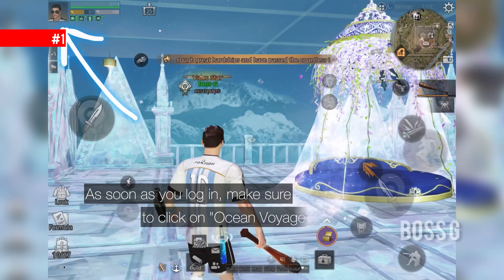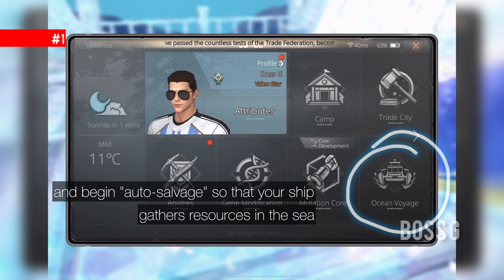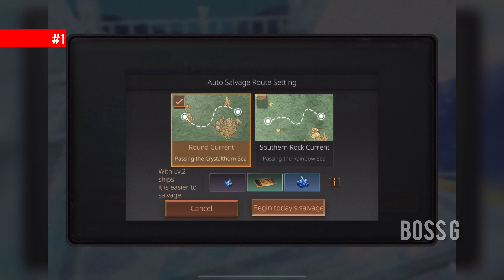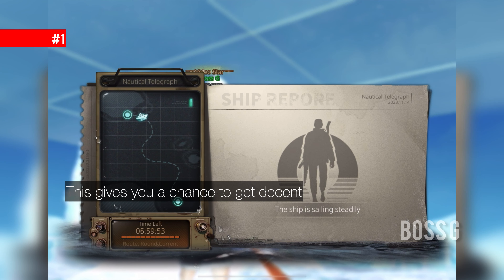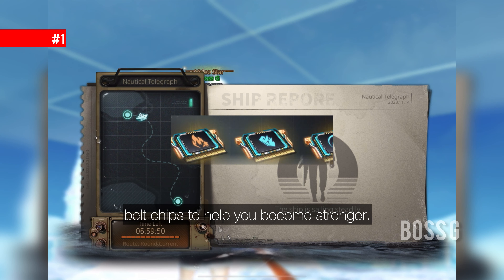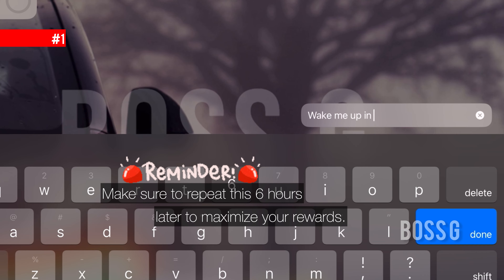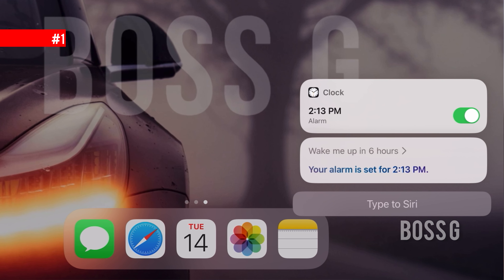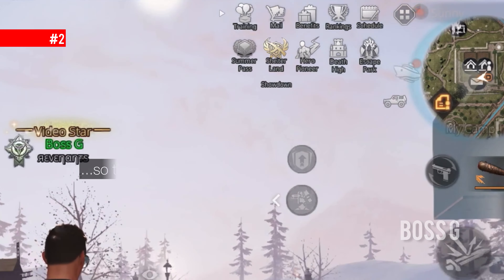As soon as you log in, make sure to click on Ocean Voyage and begin auto salvage so that your ship gathers resources in the sea. You can exchange them to get micro crystals, which gives you a chance to get decent belt chips to be stronger. Make sure to do this again six hours later to maximize your rewards.